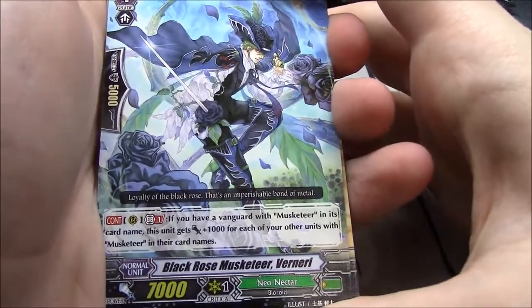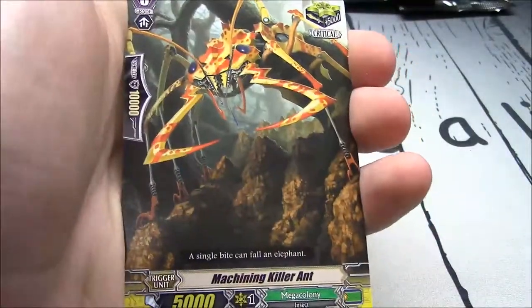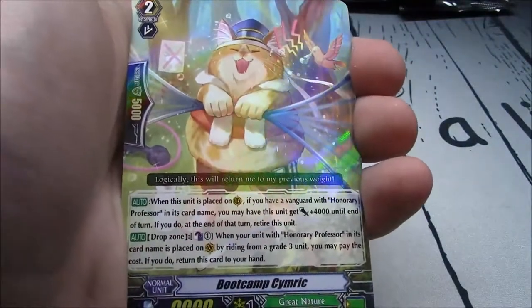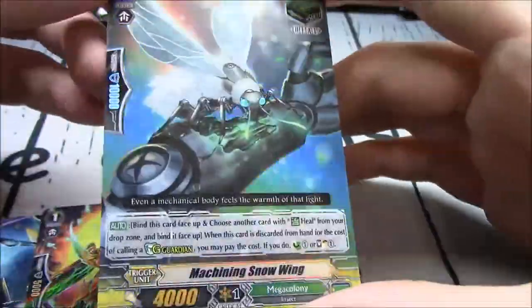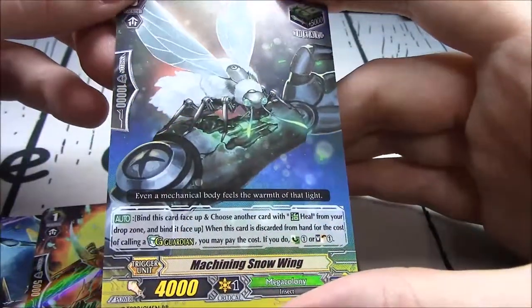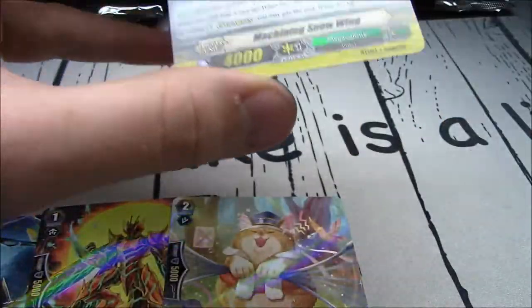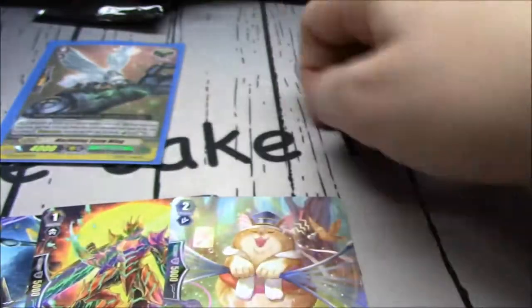Black Rose Musketeer Vernautti, Vulgar Blister, Trickle British, Machining Killer Ant, Cercia Musketeer Umbra, Boot Camp Simic. Machining Snow Wing — the Machining Heal Trigger, with a bind-to-heal when paid for the cost of G-Guard. Countercharge 1 or Soul Charge 1. I like these heal triggers a lot.